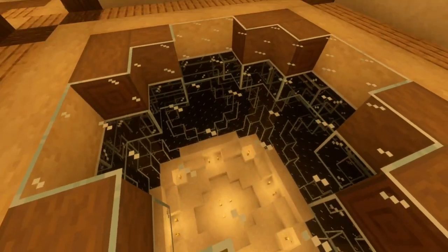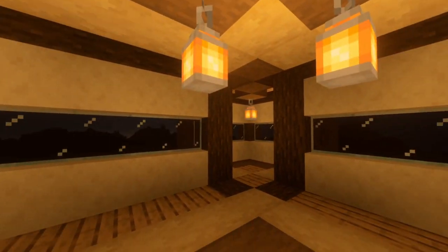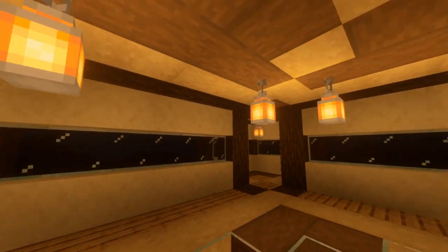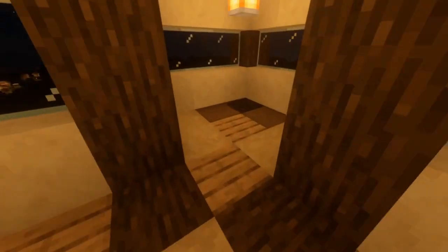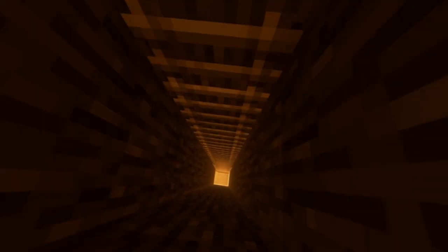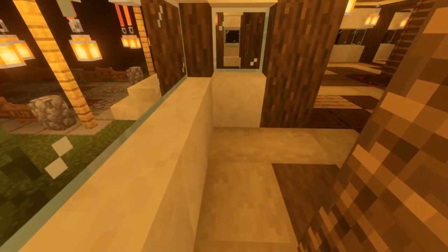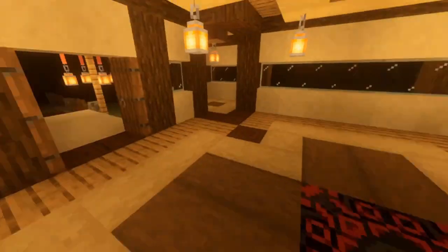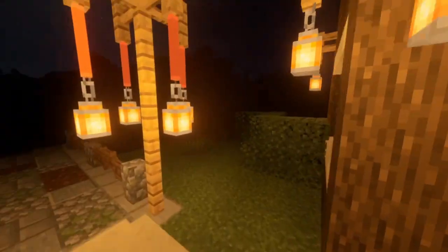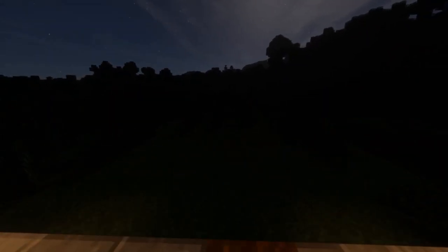Take another look into the hourglass — as you can see now it's lit up. One change you could make to this build is to make one side a water column going up and then just drop down — that would make it a lot easier to get from the top to the bottom. We're now back on the ground floor. So that's the end of the tour — we've seen the build from top to bottom. I hope you've liked it.